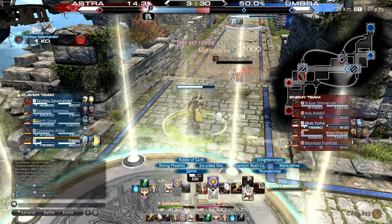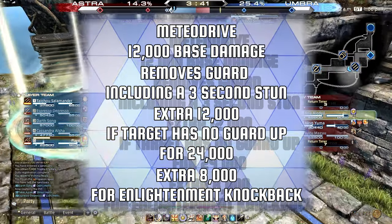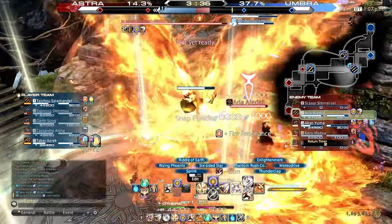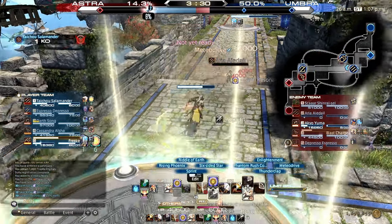You can also instantly dash back in to keep the pressure going. Not many jobs will outrun the monk. If you are looking to kill any target, you want to repeat the previous combo. Then watch your Enlightenment — the moment the knockback takes effect, instantly use your Meteor Dive, ending the burst rotation with a huge additional 32,000 damage.